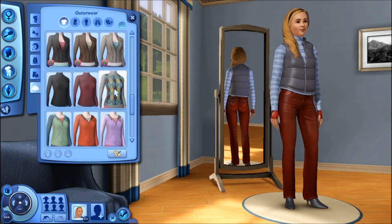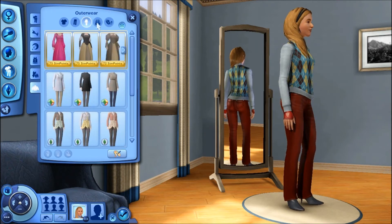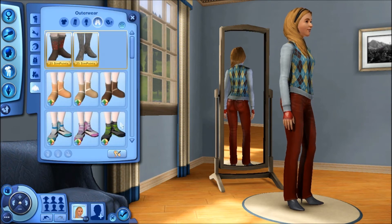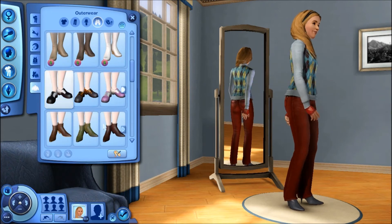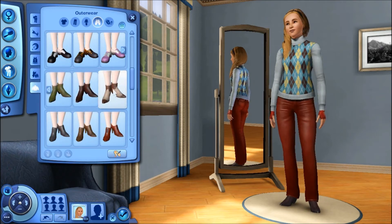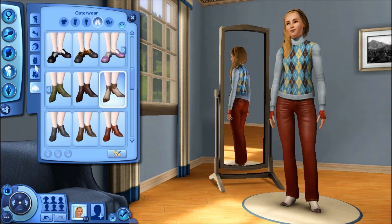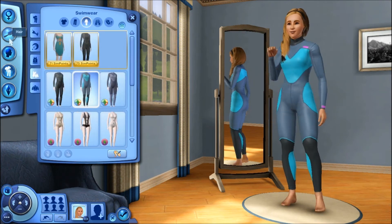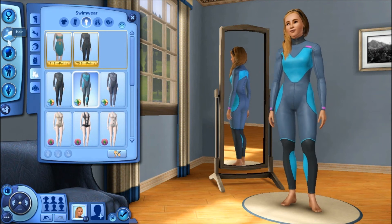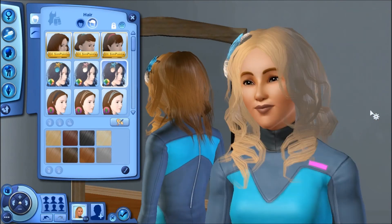Maybe a sweater. Yes, yes. I want some shoes there — I want some shoes to set it off. Those look awful. Oh yeah, that's beautiful. Great. Now I want to see if I can change her hair colour — just for this attire that she's wearing. Yes, it works so well. Beautiful.